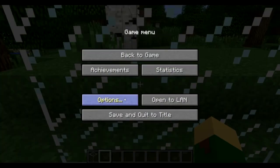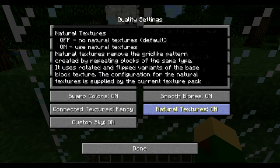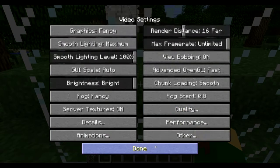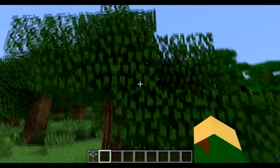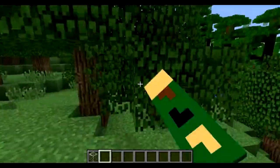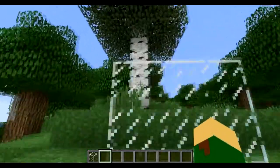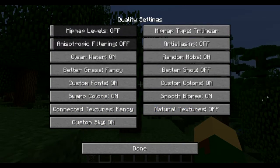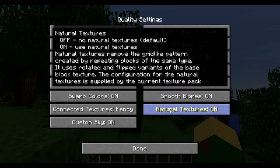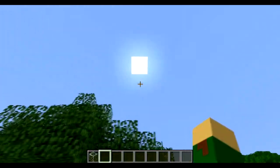Natural Textures removes the grid-like pattern created by repeating blocks of the same type — it rotates and flips the textures around to look more natural. That's mainly for grass and leaves. You can see some textures are upside down and some right-side up, making it look more like a natural tree. You can see in the corner it flips around a lot — turn it on. Custom Sky: if you have a resource pack that changes the sky, this setting allows that sky change to apply.